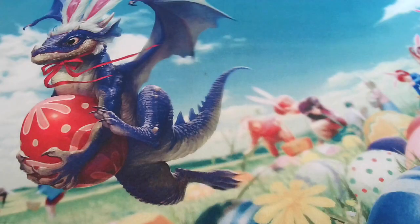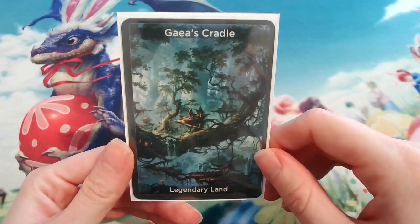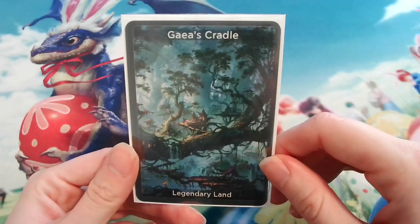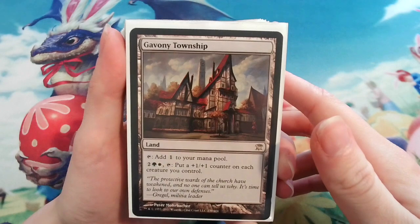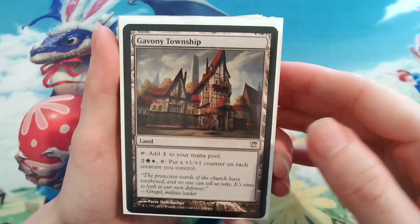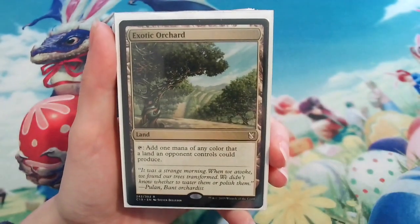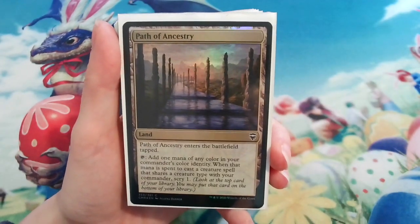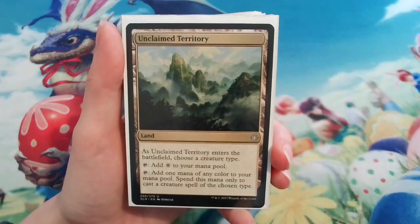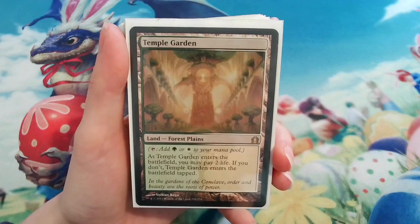When it comes to lands, I do have a proxy — I need Gaea's Cradle in here. I honestly don't care about people using proxies; Magic is about having fun, not how much money you have in my opinion, and Gaea's Cradle is amazing for this deck. Gavony Township is similar to Fleecemane Lion — it gives you something to sink your mana into if you have nothing else to do. Absolute Commander staples: Command Tower, Exotic Orchard, and Evolving Wilds. Path of Ancestry and Unclaimed Territory are both good for mana fixing in any tribal deck. For dual lands and basics, check out the deck list in the description for more detail.